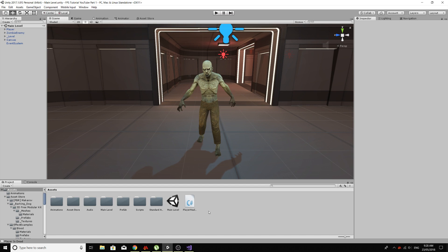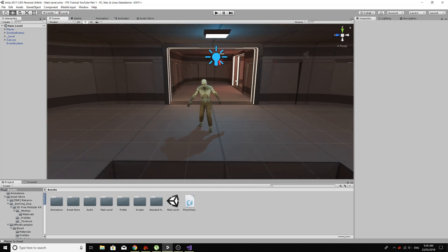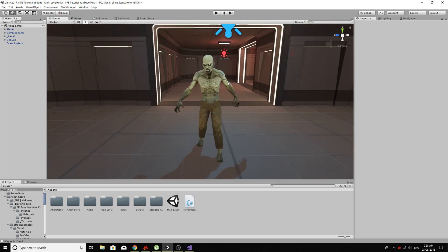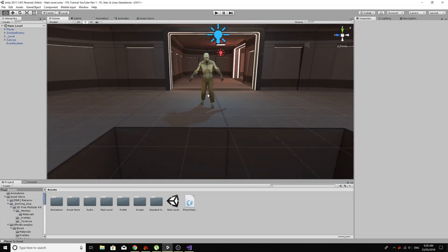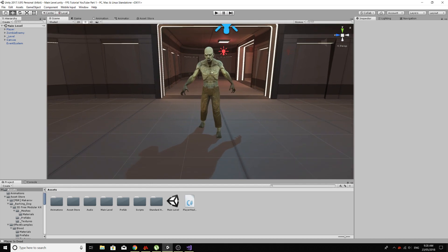Anyway, disclaimer out of the way. Where we left off last time, we actually had this zombie attacking the player, and we could shoot this zombie and kill him. So I just played the game and I realised when we shoot the zombie, you can't actually tell where you're hitting him. I was going to add this in a while ago, so what we're going to quickly do is just make it so he gets a little mark where we shoot him and some blood kind of sprays out, and we're just going to do it really simply.